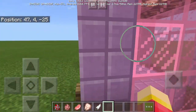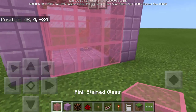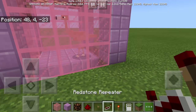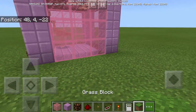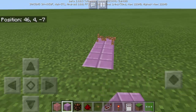Let me know in the comment section down below. So for us to make a flamingo machine, we will need the following items: pink stained glass, purple block, redstone lamp, redstone dust, button, redstone repeater, iron door, and of course grass block. So first, all we have to do is to dig the ground and it must be 3 by 3.